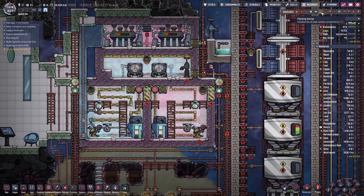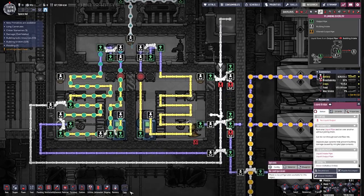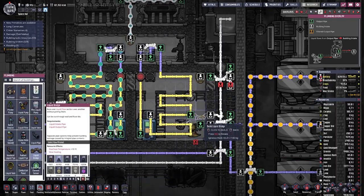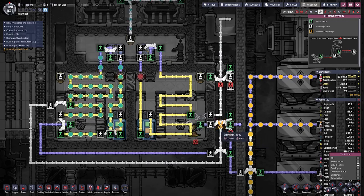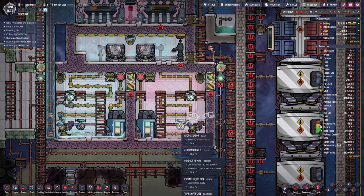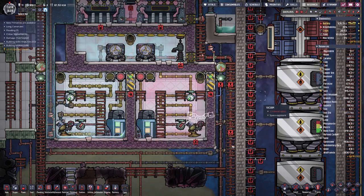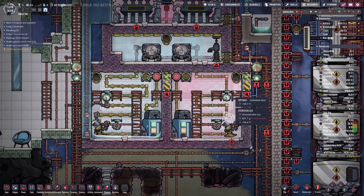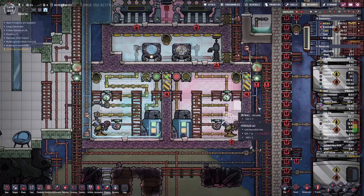While that is going, we can also hook up a pipe there so we can fill this tank with super coolant as well, so we can also start on liquefying hydrogen.